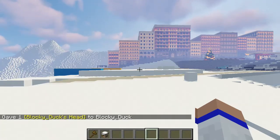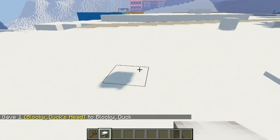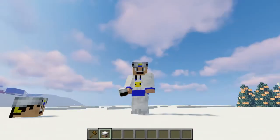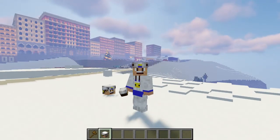And as you can see, a new item just entered my inventory and it is my player head. And I can put it on the ground — and there it is right there. And if you look at my Minecraft player head, it looks exactly the same as the player head that is on the ground.